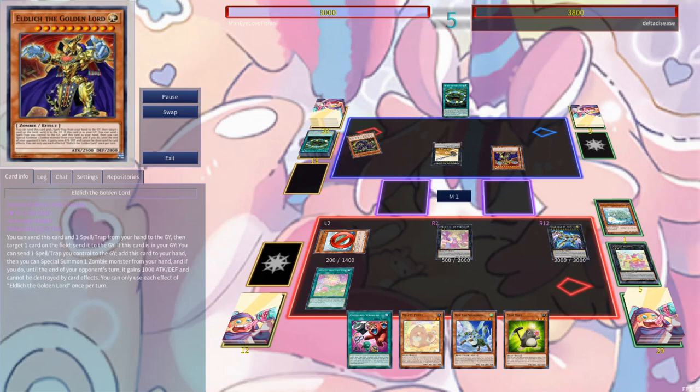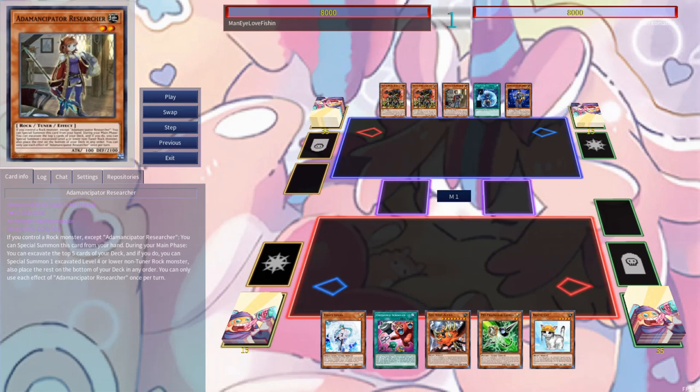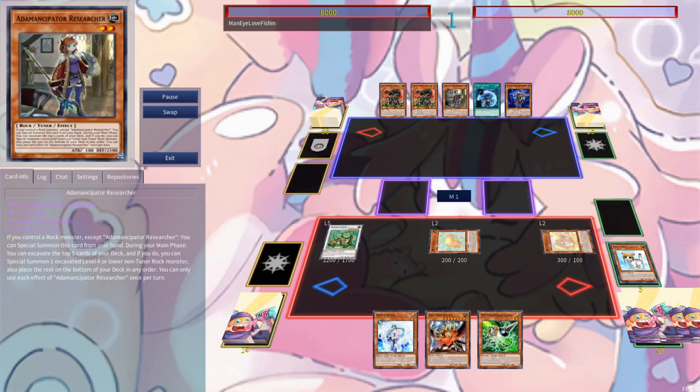Our second match is up against Atemancipator. Our opener is fantastic — Obedience Schooled plus hand traps plus a follow-up Rescue Cat is exactly where we want to be. We lead with Obedience Schooled, summoning a Level 2, a Level 2, and a Yoko Tuner from deck. That enables a Synchro Summon of Nechuria Beast and a follow-up Rescue Cat, which turns into a Catty and a Puppy. We overlay those two for Melfi of the Forest, activate its effect to search the last remaining Puppy, which we summon at end step.